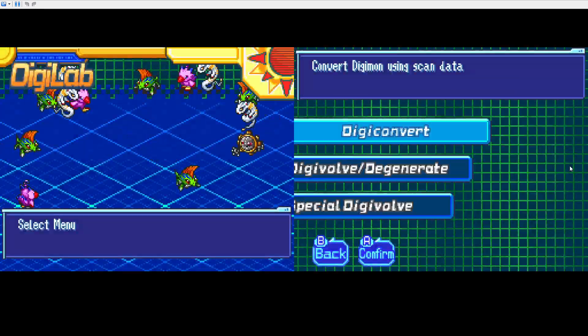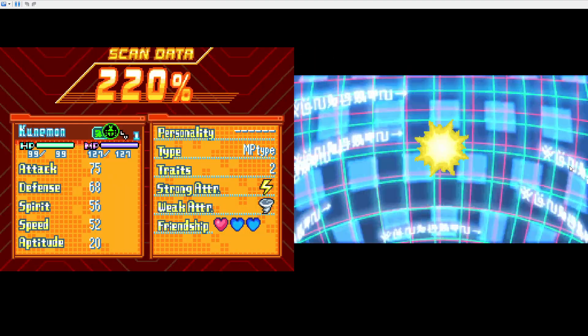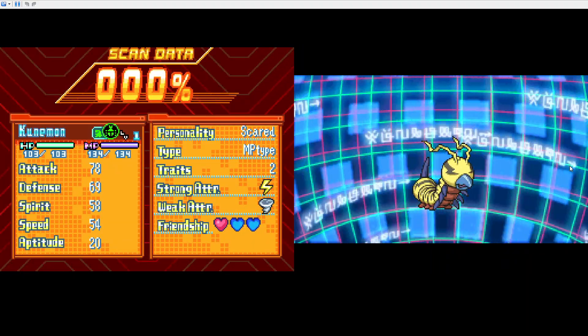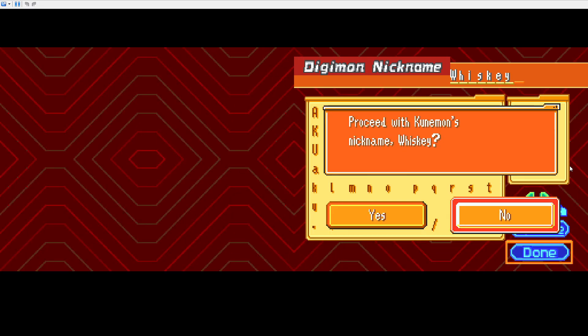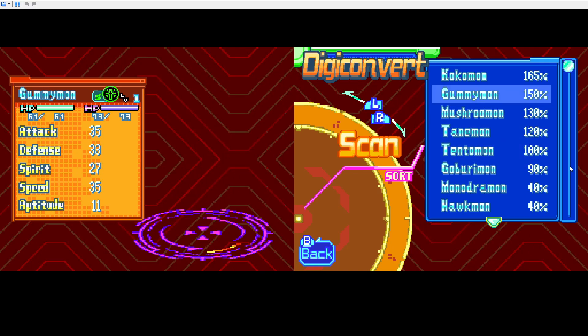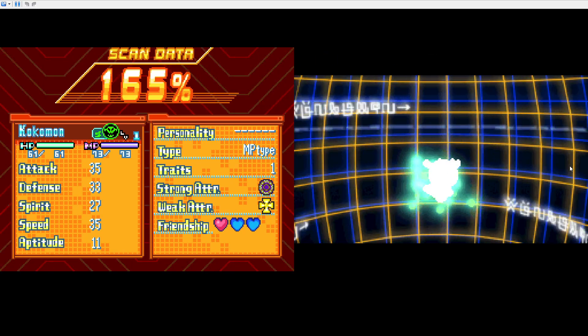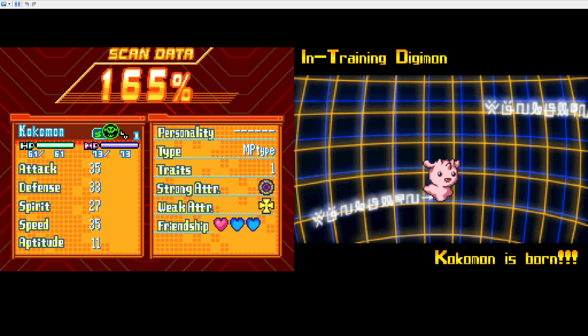I'm going to be doing some converting! So we have 220% Tunamon on. Let's make one of them, shall we? It uses all of it up. However, having extra scan data gives us more power — not much, it's marginal, but it's still nice. I'm trying to think here — this would be whiskey. Glass of whiskey. There we are. And we have five more to get through. I really could have just stayed for Kokomon to get up there as well, but let's get Kokomon!